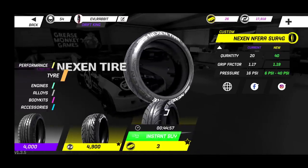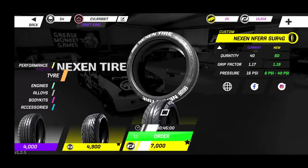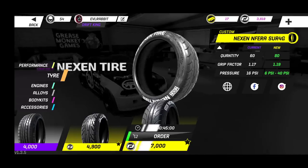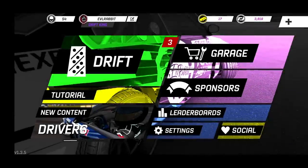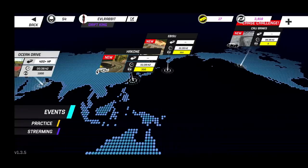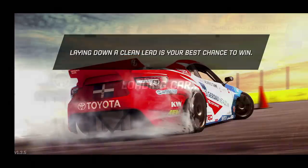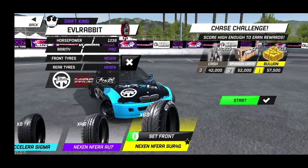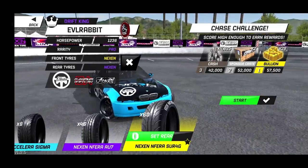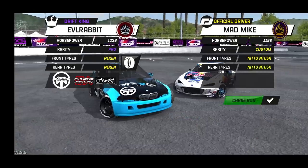We're going to insta-buy them — probably buy three sets. If we go through three sets of tires, that would definitely be bad. Mad Mike with that chase challenge at Cali Banks — definitely going to be super excited if we can get this today. Going to throw those Nexens on the E46 and give it another shot.